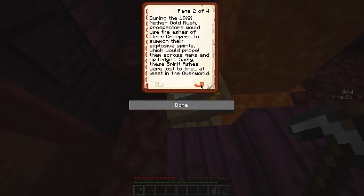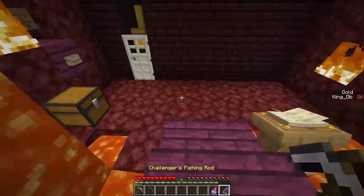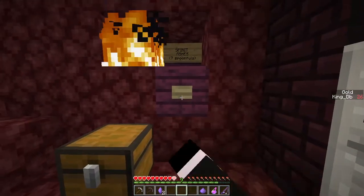Wow, we have story. I need the creepers. Old footsteps of the old nether prospectors. Spirit ashes and learn to use them. They protect the explosioners. Skillful spirit ash users were able to access hard-to-reach archivas filled with golden treasure. Oh! Where's the... oh, there he is.